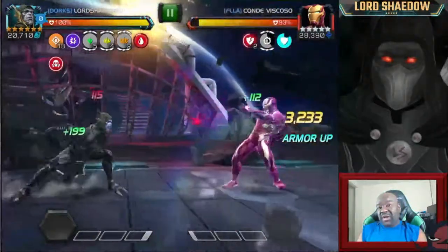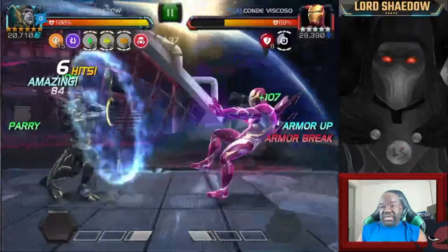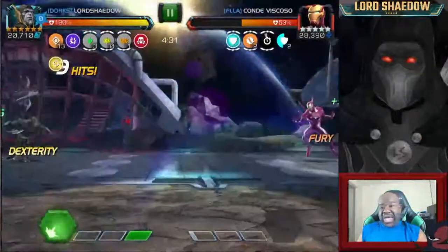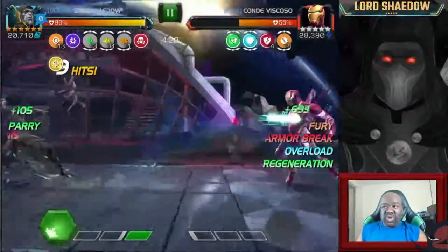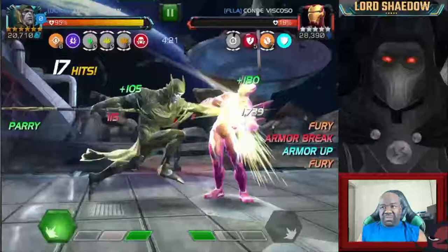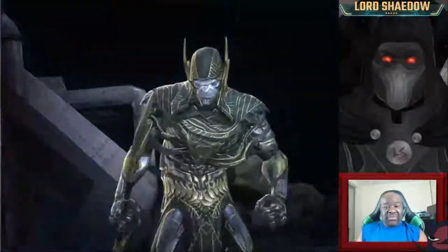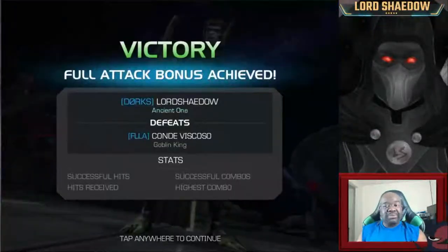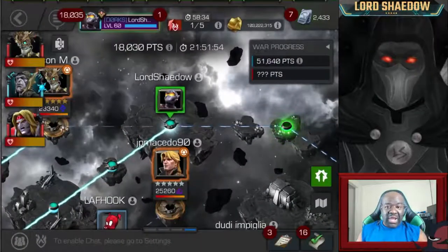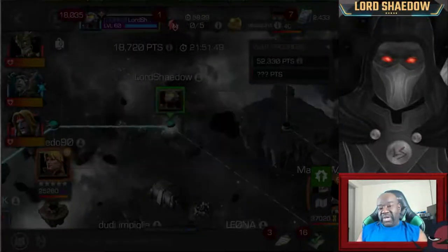What you saw me do right there — bank against the wall and then parry — that is one of the easier ways to re-parry Iron Man Infinity War. There are cases where you want to go back to that wall: evade his first attack because they are projectiles, then parry the second. We didn't really need to use that method here, but I did it to keep in practice and to show you guys one way to handle him if you're not good at parrying him straight up — go to the corner, evade, parry, then counter.